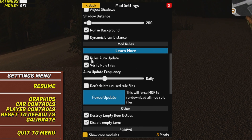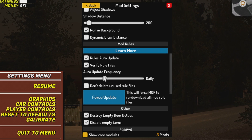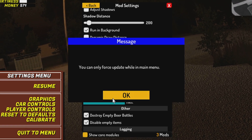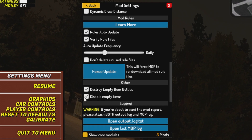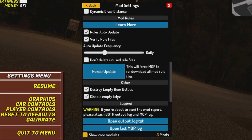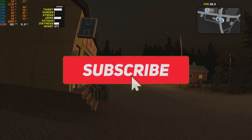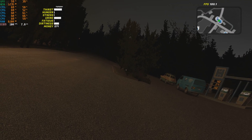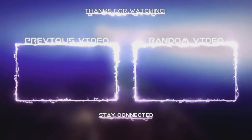Make sure Rule Files and Verify Rule Files are checked. Auto-updates frequency is up to you — I'll put it to daily. Make sure both of those are checked. If you don't know what something means, please read it. So I guess this is it for today's video. Please consider subscribing if you liked the video — it actually helps me a lot to make videos like this. I'll see you guys in my next video. Take care.